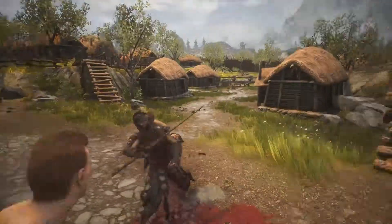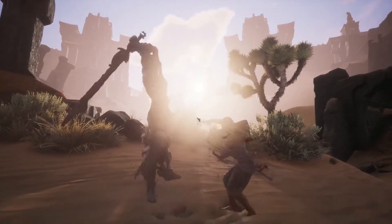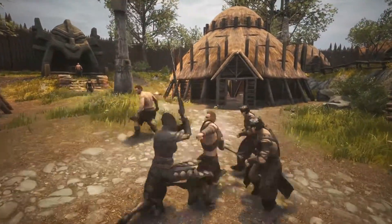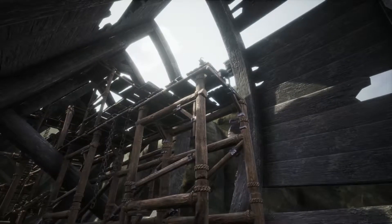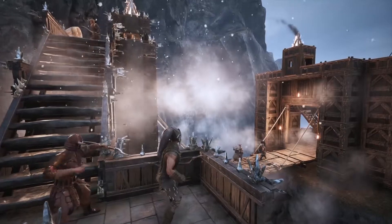Combat in Conan Exiles has gone from simple strikes to a grand set of combos with light and heavy attacks, and unique moves for each weapon type. With improvements to artificial intelligence, mastering your moveset and stamina is critical. These improvements also apply to the thralls you capture, making them highly effective guards for your base.